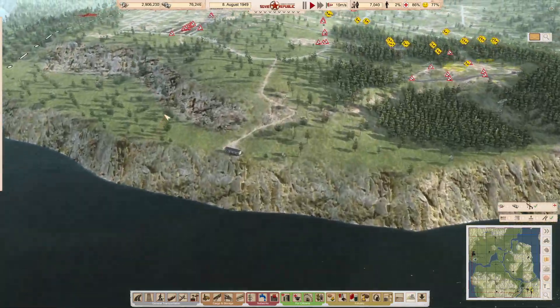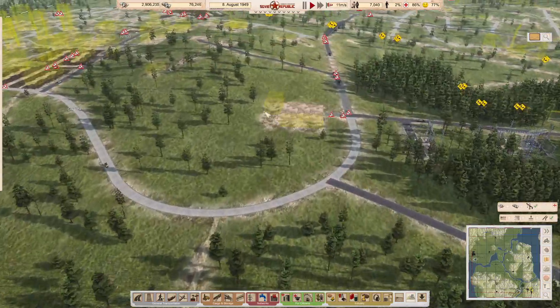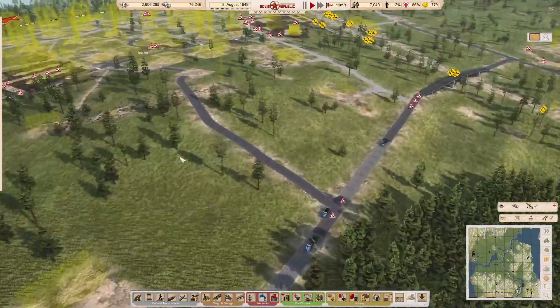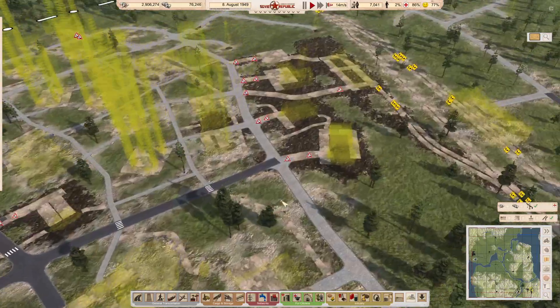I want to shut down this bus platform up here because at the moment we're bringing workers all the way down from up here, and we're possibly draining away some of the workforce from this area. I want to stop using this construction office for providing workers because the distance is getting too far, and it's certainly not going to be effective in building this area up here. The big project for this part is to finish off the new town planning here.